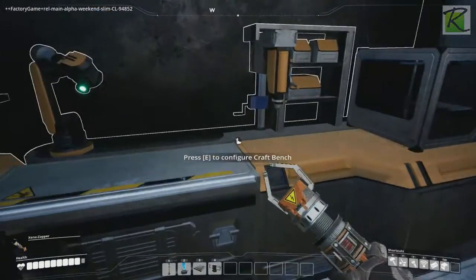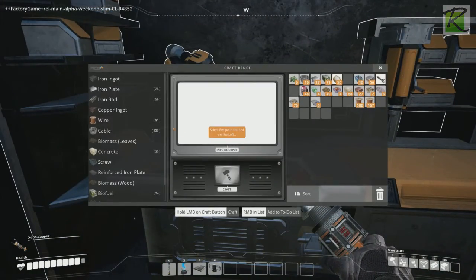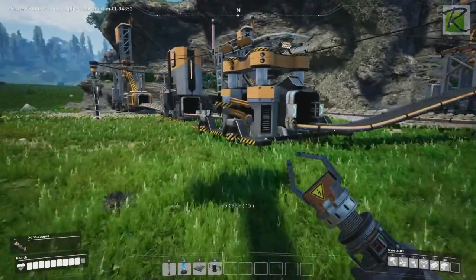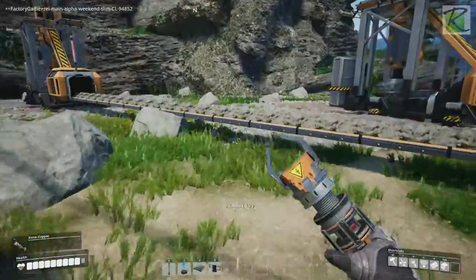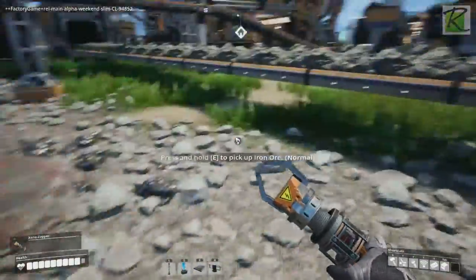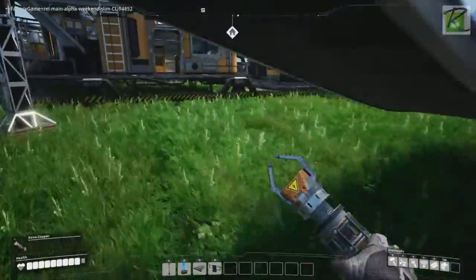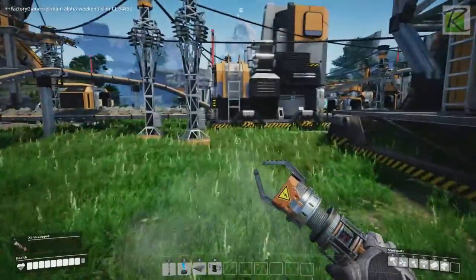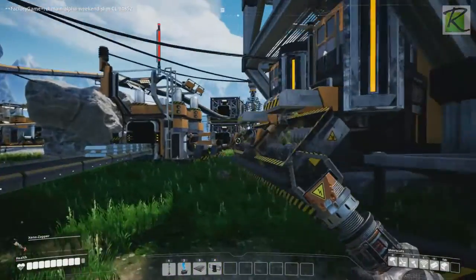You start off with this crafting bench and you just craft everything by hand — make some cable. Get your resources, you can mine them manually over here, just tick tick tick and mine them. But that's not the point; the point is to make a big factory. And right now my factory has run out of power.